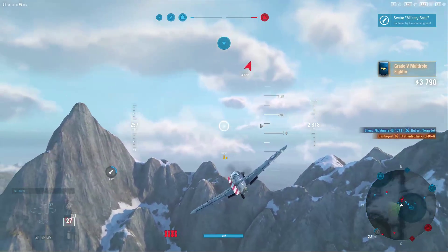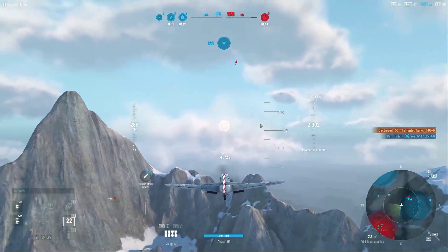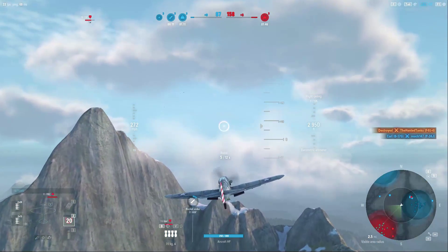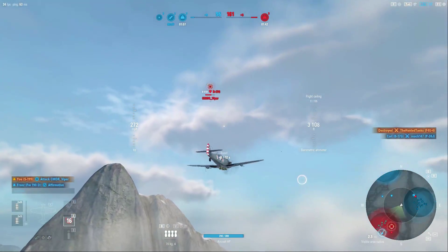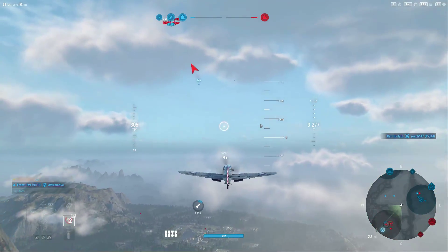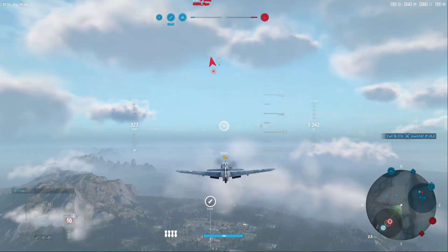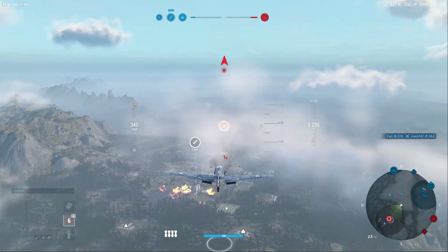I think it's about time to move on to the next sector. There are two allies as well as a bunch of air defense aircraft essentially focusing down the remaining multi-role left in that sector. I do see Commander Viper up here in a B-17G, and by hitting the indicator on him, I'm hoping some of my friendly aircraft nearby will vector in for intercept.